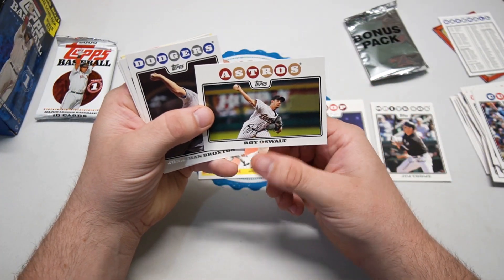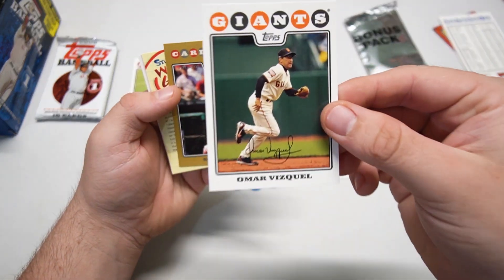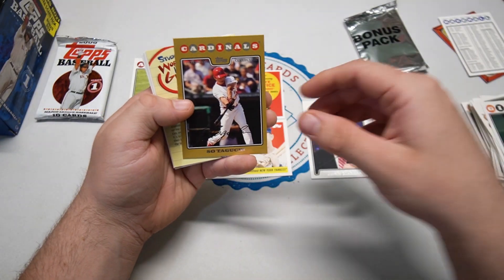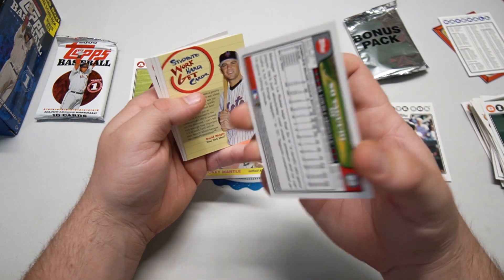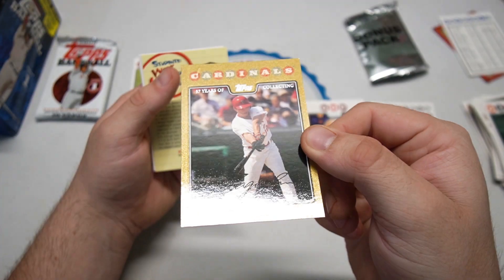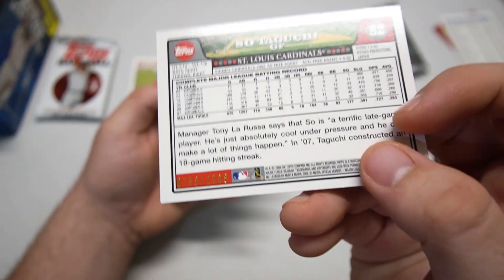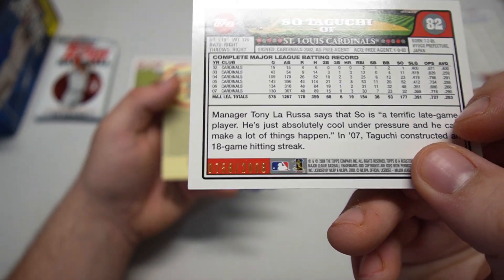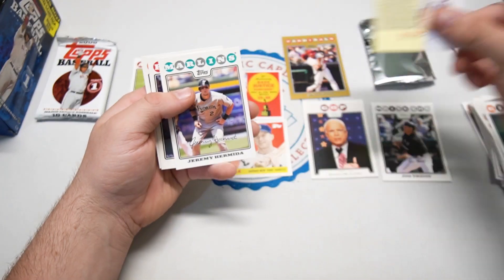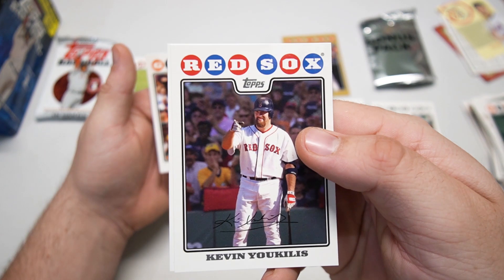Roy Oswalt, Jonathan Broxton, Omar Vizquel back on the Giants — he might still make it into the Hall of Fame, we'll see. We got a gold card — So Taguchi back on the Cardinals. It's numbered 758 out of 2008, which is 57 years of collecting. I always remember getting these gold-numbered cards as a kid. There's David Wright and Kevin Euclid saying what's up.